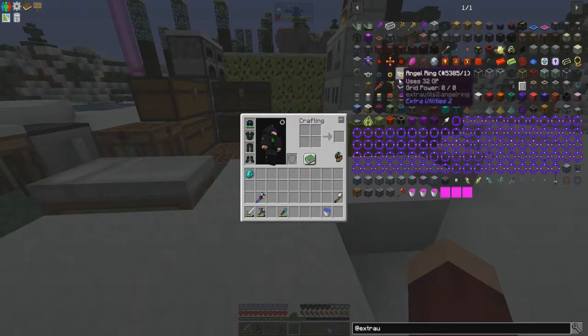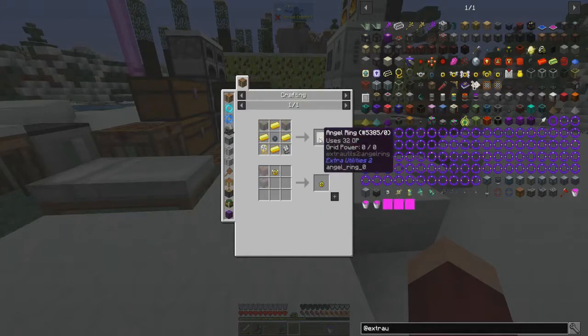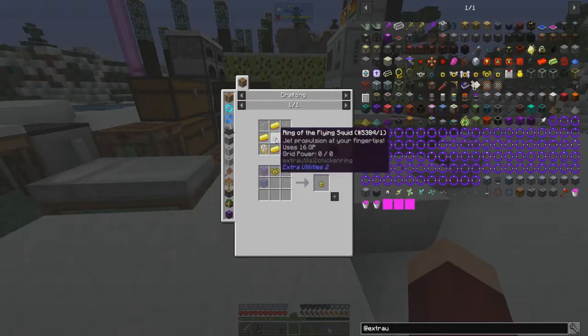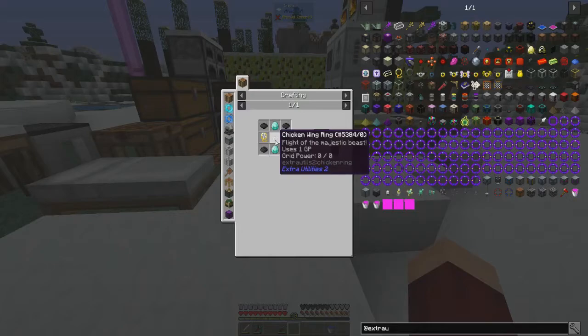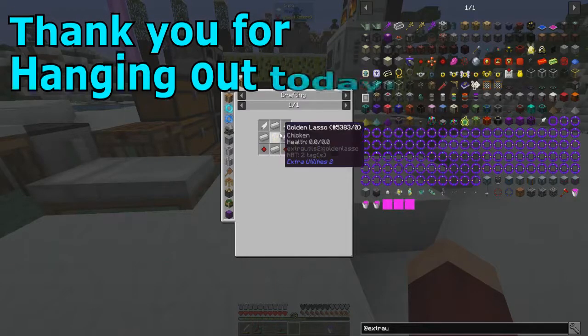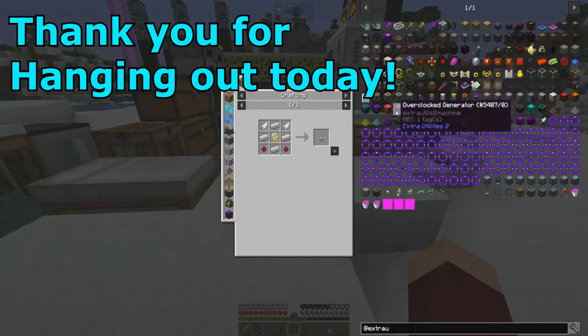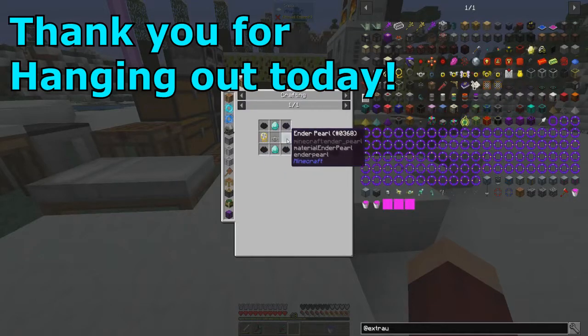These items are tiered. The angel ring gives you creative flight as long as you have grid power. To make the angel ring you need the ring of the flying squid, and to make that you need the chicken wing ring. Most of the ingredients are pretty cheap — the hardest part will be getting an ender pearl if I don't already have one.